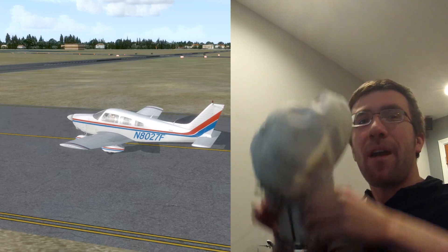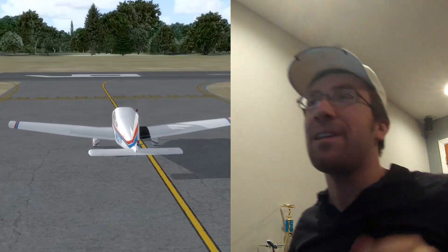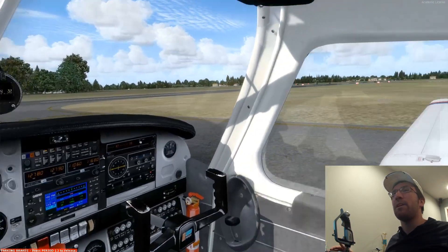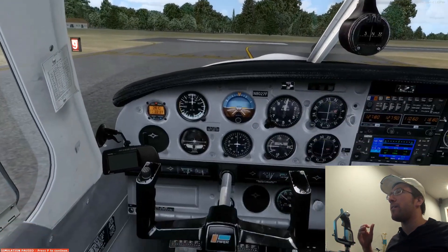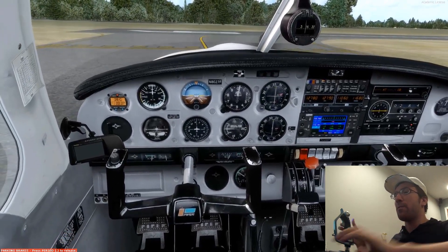I got my TrackIR hat here, which people always ask about — that's how I can get my head motions in the game. Here we are set up to take off runway 09 at Lantana. We're going to head out that way, go to the left, and fly underneath the Palm Beach airspace over the beach. We're all set up, let's go.